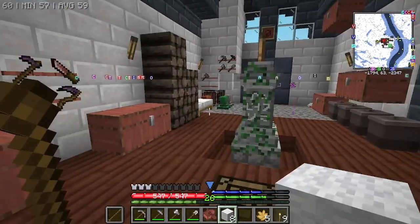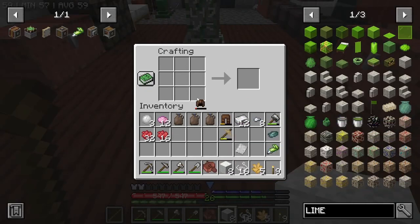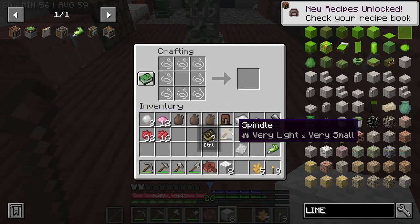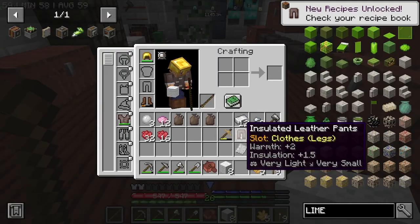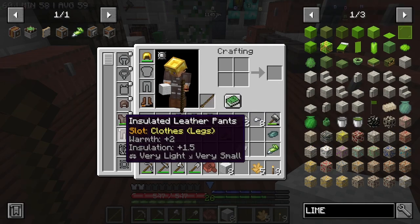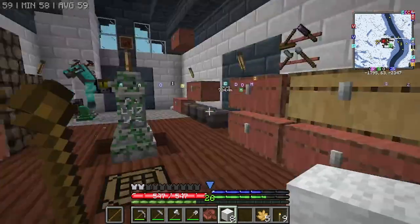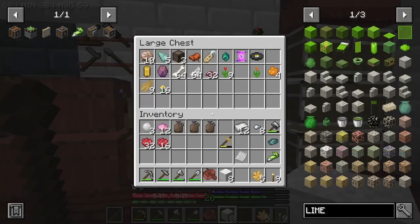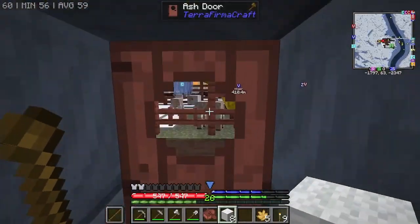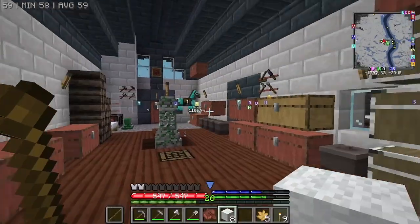I need to empty my inventory first. Whilst I'm putting stuff away I'm going to make some insulated clothing so we don't freeze to death. That does mean we don't have the armour anymore, and these go down quite quickly in durability, but at least we won't freeze to death. I think we need to get some boots at some point when we get more wool.